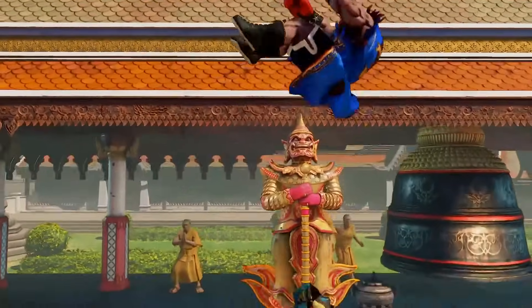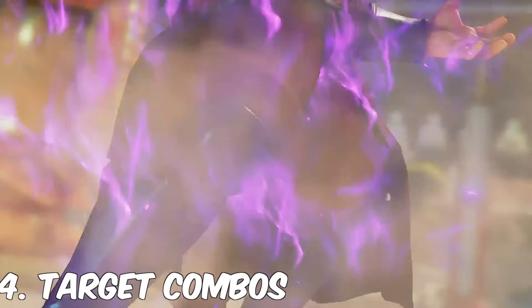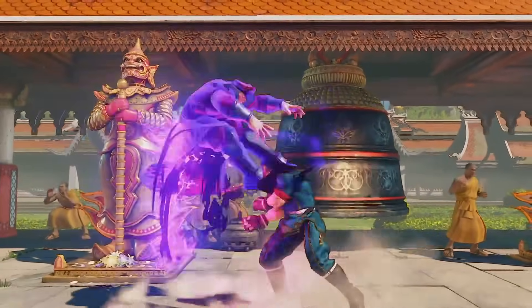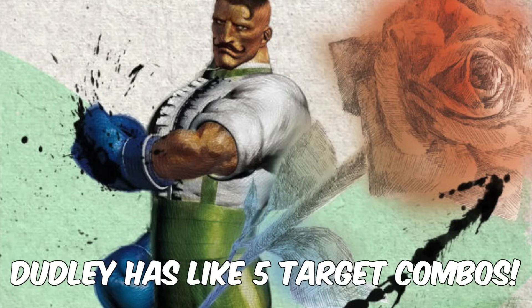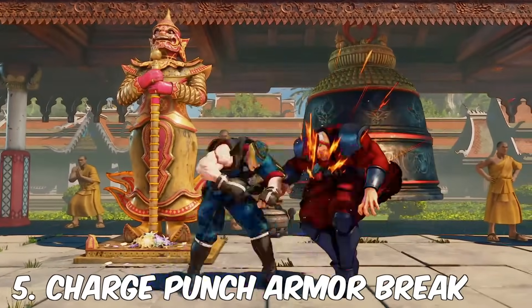Number four for the rework in Street Fighter 6: add some target combos. It doesn't have to be many — maybe one or two — but he should have them, no questions asked. Come on Capcom, make this character look cool to play as. Make a boxing character look cool to play as, as you did with Dudley.